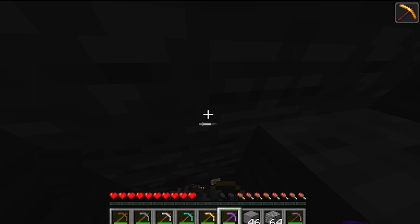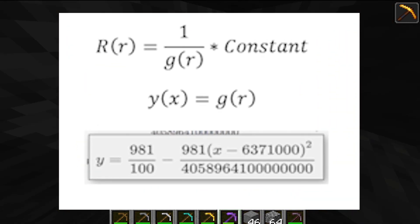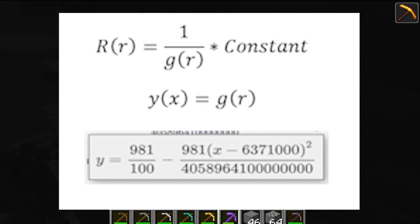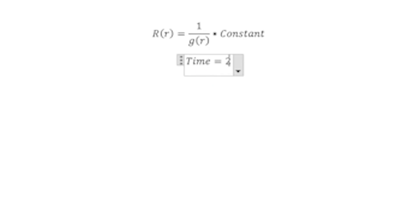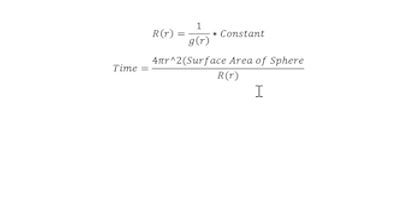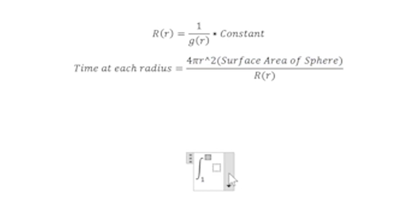Finally, we have a function for the rate of block breaking as it relates to gravity, simply by dividing the constants we found by the gravity function. Our goal is to destroy the entire volume layer by layer, so we take each layer and divide it by our block breaking rate function, doing this for every radius from 1 to 6,371,000 meters. If you have college-level math experience, you'll recognize this as an integral — integrating the function produces a total time value.